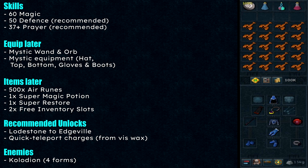Welcome to the Mage Arena guide. This is for getting the god staff and the god cape. The skill requirements are 60 Magic, and it is recommended to have 50 Defence and 37+ Prayer.